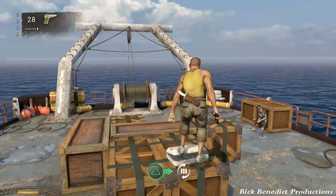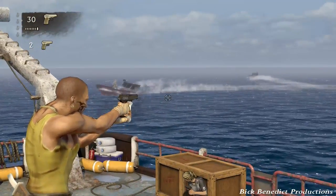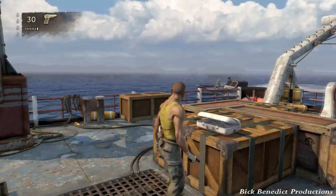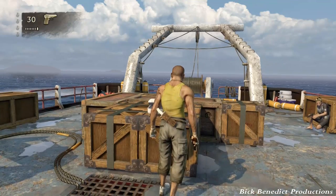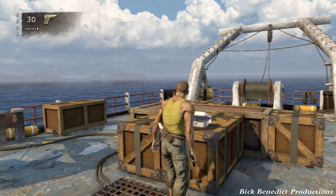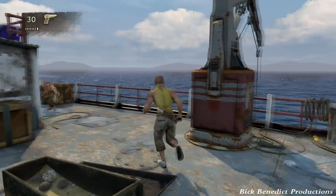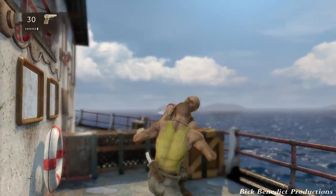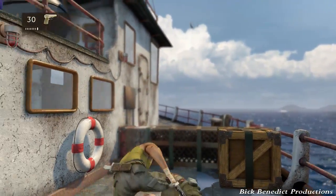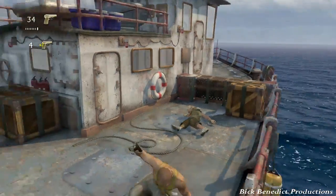If you look to the upper right, there's going to be another couple of ships coming over. I'm going to look this way, keeping enemies off-camera to the left so they'll board the ship from the left, so I can rush them and try to do the Brutal Combo. I believe I failed it the first time, but got it the second time.